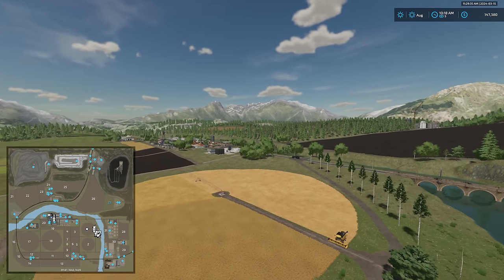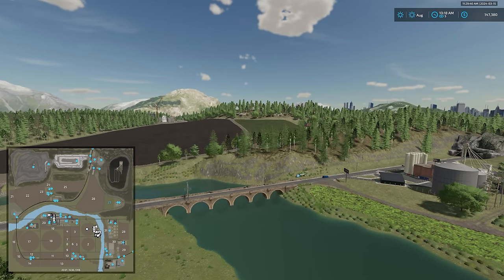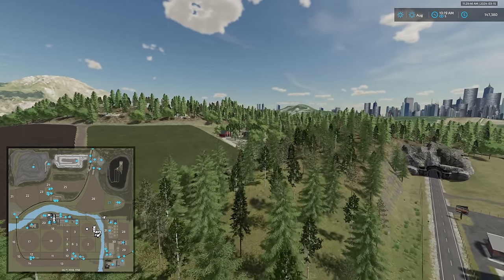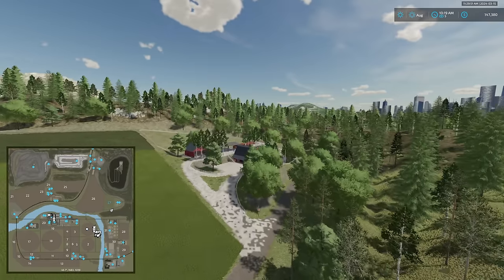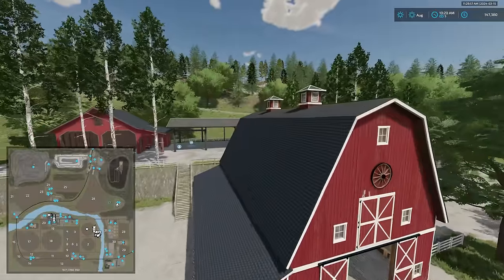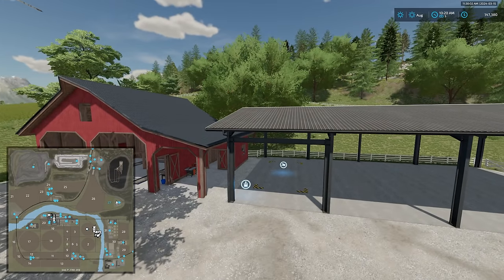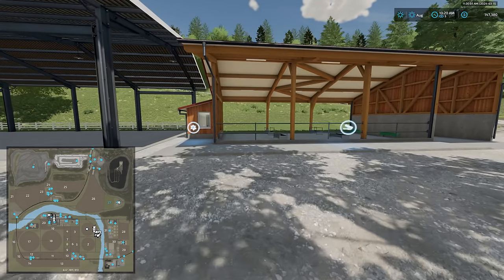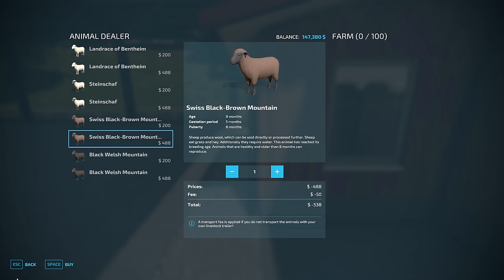Let's make our way north and check out the sheep farm. Here we have the red barn, workshop, bale and pallet storage, and the sheep area — a standard base game sheep setup where we can buy sheep and have up to 100 sheep in this pen. We also have the food trough and wool spawn point there.